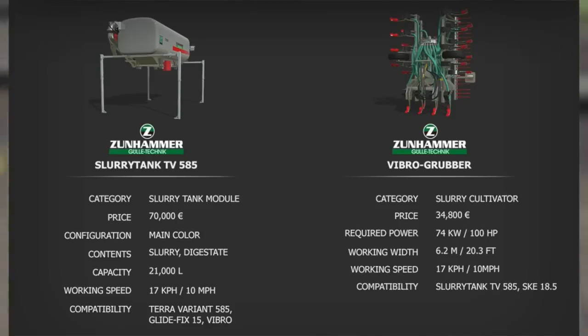And there it is — the Vibro Gruber. It's a slurry cultivator at $34,800, needs 100 horsepower, works at 6.2 meters or 20.3 feet wide — pretty wide, I like that. Speed is 17 km/h or 10 mph, and it's compatible with the Slurry Tank TV 585 and the SKE 18.5.